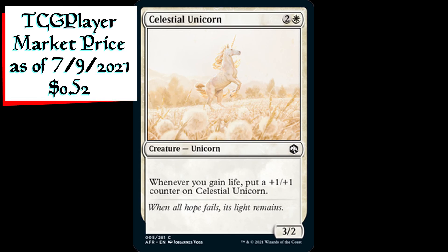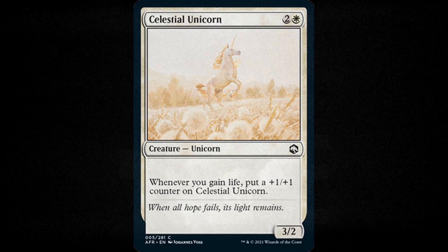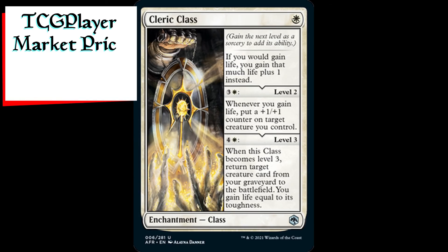Celestial Unicorn is a 3/2 unicorn creature for two generic and one white mana that says whenever you gain life, put a plus one plus one counter on Celestial Unicorn. Cleric Class is a class enchantment for one white mana. It begins with: if you would gain life, you gain that much life plus one instead. For level two, it costs three generic and one white and adds: whenever you gain life, put a plus one plus one counter on target creature you control.